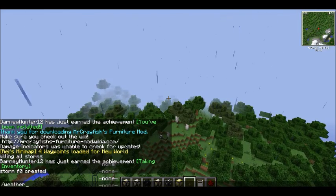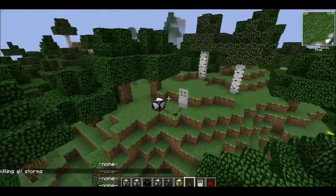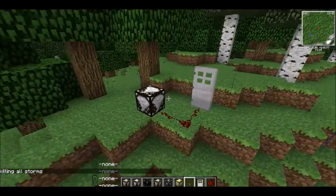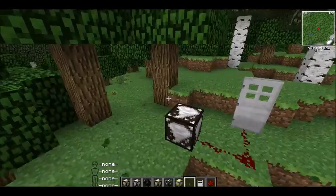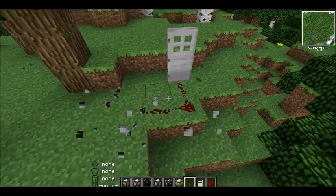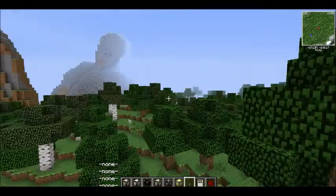Let's do weather 2, storm kill all. Supposedly that's what it's supposed to do — I don't know why the sensor didn't go off. I guess maybe it doesn't do that anymore. But supposedly it's supposed to make a redstone signal.